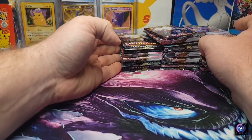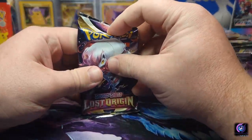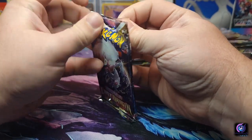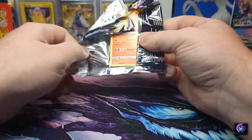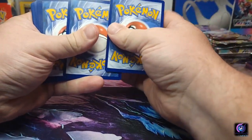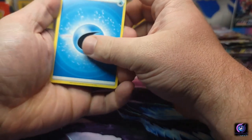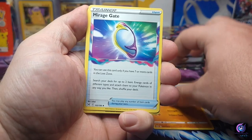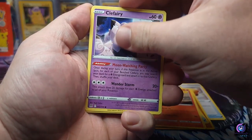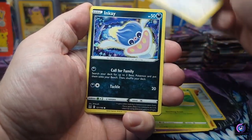All right, now I've got everything open and out of the way. I am so excited — we're after the alternate art Giratina, also looking for the Gengar, and Red's Pikachu V-Max or the V.